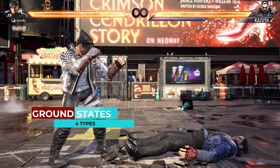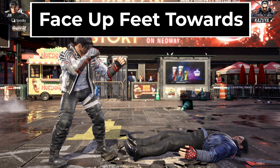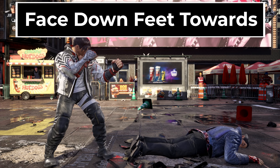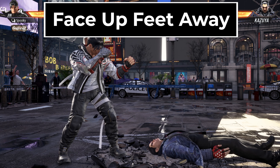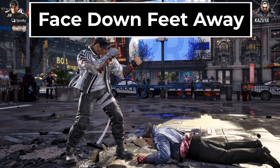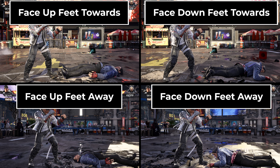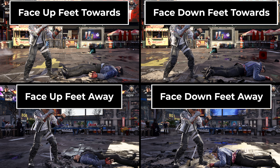There are four types of grounded states in Tekken 8, and each one affects how you can wake up. Face-up feet-towards is one of the most common knockdowns. There is also face-down feet-towards, which looks like this. This is face-up feet-away, and finally this is face-down feet-away. Generally, face-up feet-towards is the best position for you as a defender because it gives you access to the most moves and tactics.